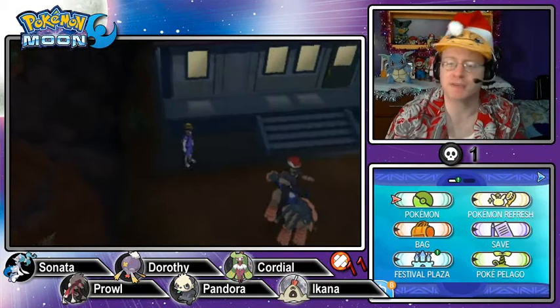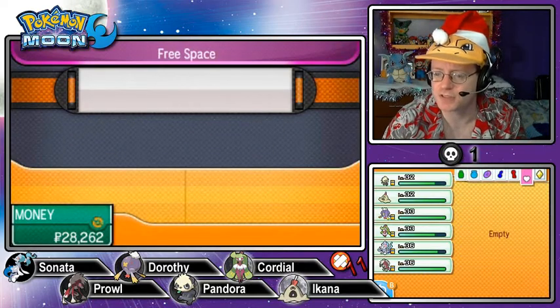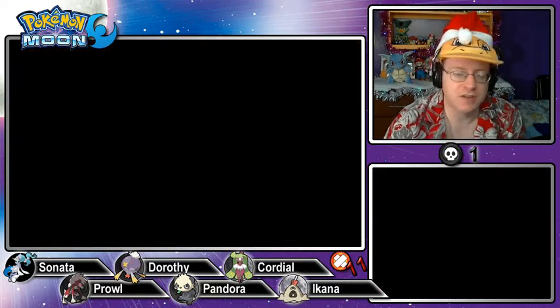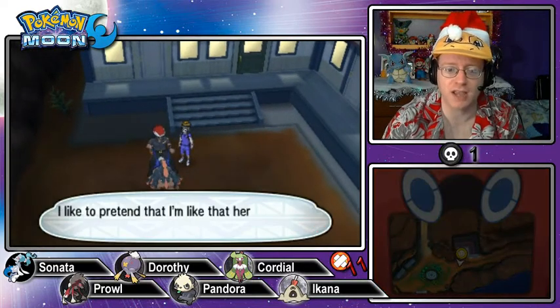That should be 32 Zygarde cells — let me check. 34 — I'm behind by two. Who would leave Stufful? Such a cute little guy. Mudsdale, away! I like to pretend I'm like the Lone Ranger. Wait — there was a hidden item on the beach, but I don't think I can access it.